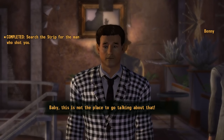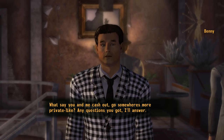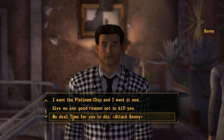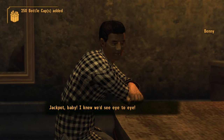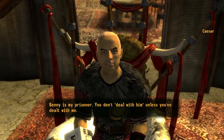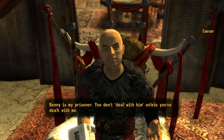For starters, when you track Benny to the Tops Casino, you need to allow him to escape. There are a number of different ways you can do this, but probably the fastest is to cut him loose, deal with him on the Casino floor, and then head up to the penthouse suite. When you leave the first floor, he'll run off with the Platinum Chip and make his way to Caesar's fort. When you eventually travel to the fort to meet with Caesar, he will be keeping Benny as a prisoner in his tent.